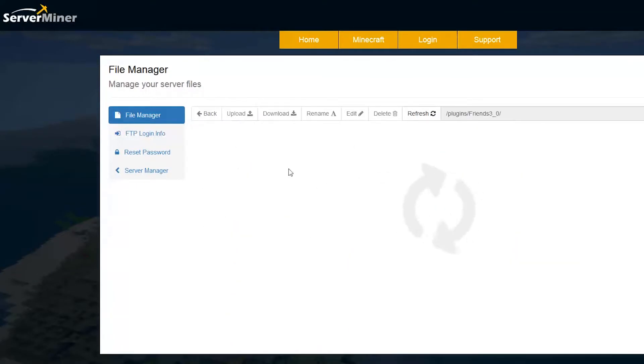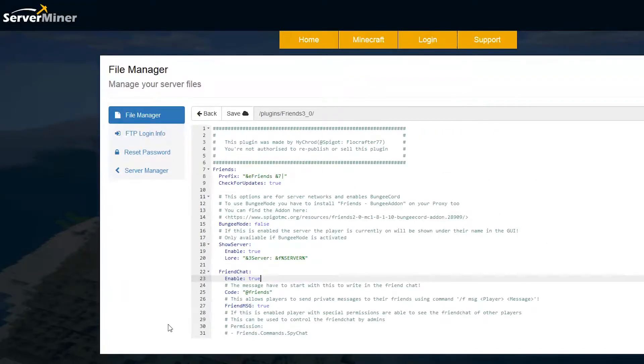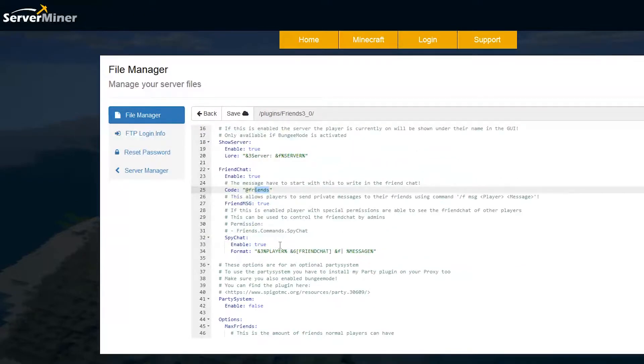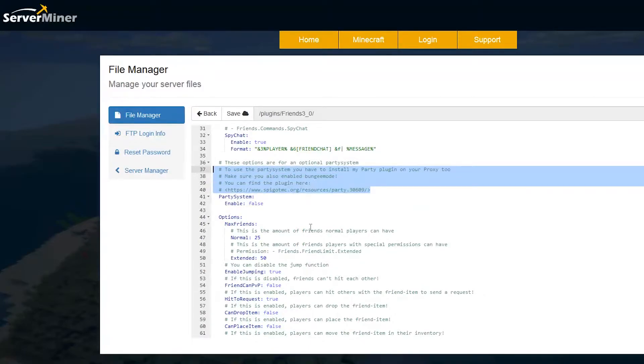Let's go back to the config, which is the most important one. In here there is a lot you can change. Up at the top you can change the prefix if you'd like. You can set up bungee mode and allow players to see which servers their friends are on if you have multiple. If you do @friends in chat it will actually send the message into the friend chat without doing the command. Then whether you want spy chat to be enabled for admins - they will need permission to use that. Scrolling down, you can have a party system if you use this plugin with bungee mode enabled.